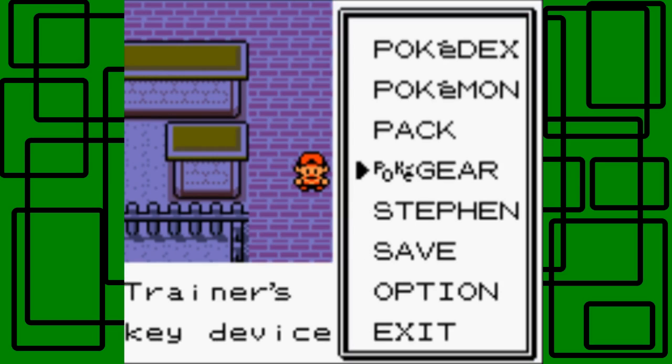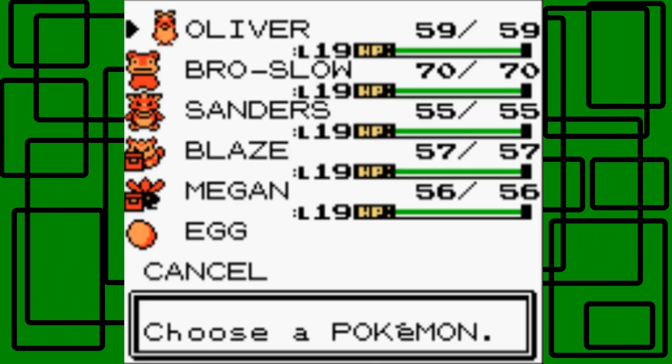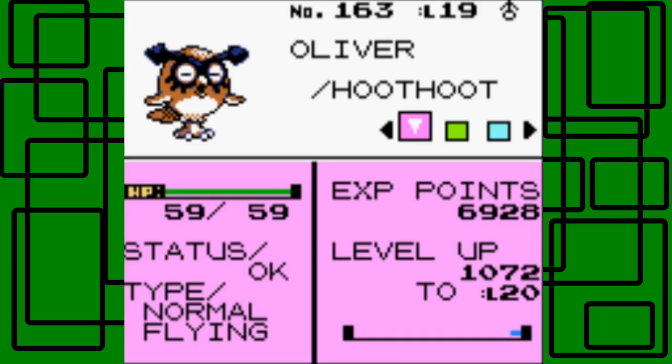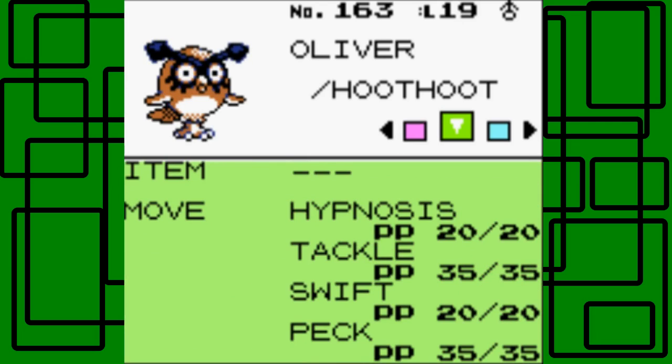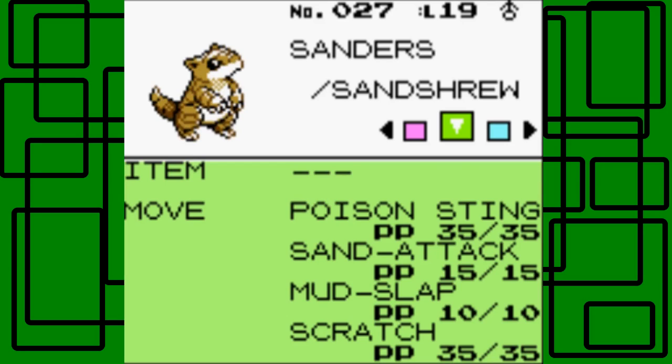I promised in the last part that all my Pokemon would be level 19, and as you can see right there, they are level 19. Going through the list, I don't think anyone learned anything new - though Swoopup may have learned Water Gun around level 13, and Sandshrew maybe learned Poison Sting at one level. Unless he already had that.